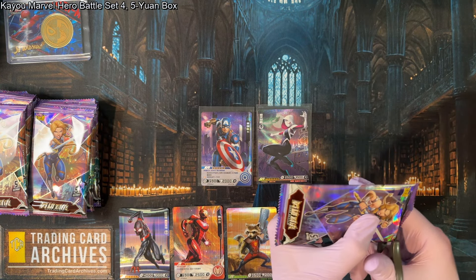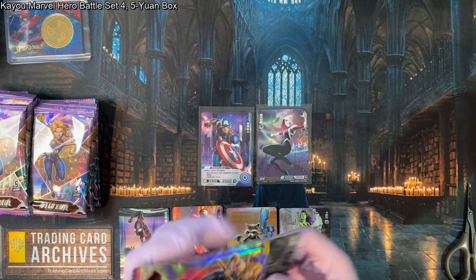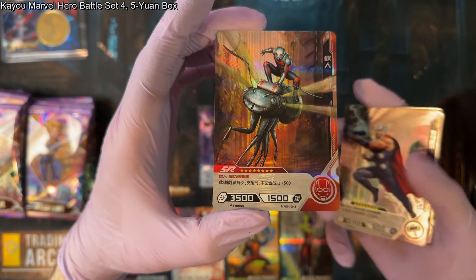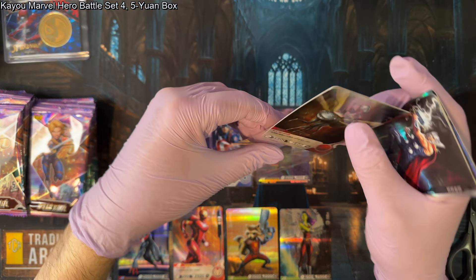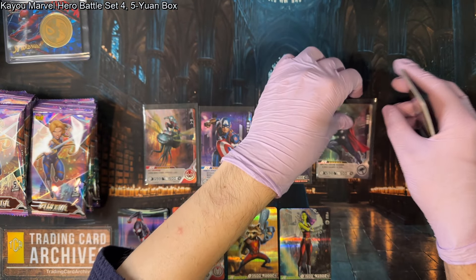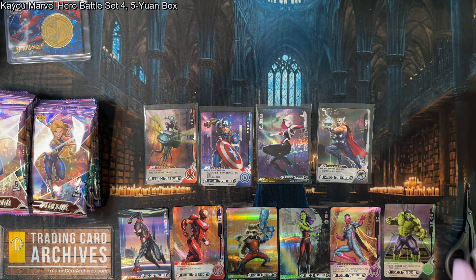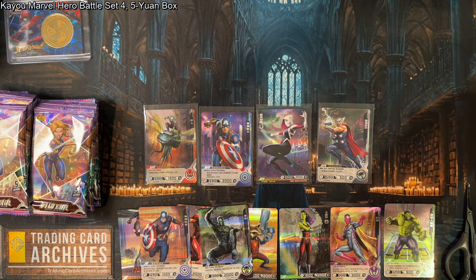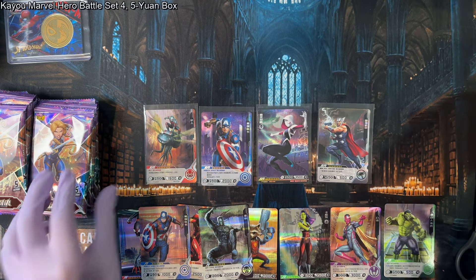We'll end up with many dupes of these by the end of this box, so I won't spend this much time with all of them. We're opening 20 total packs today. We got an Ant-Man with his ant, a Thor, a Vision, a Captain America, and a Black Panther. These set four cards all seem to be a little bit more serious than the other cards — all the characters look very serious and grim in their artwork.